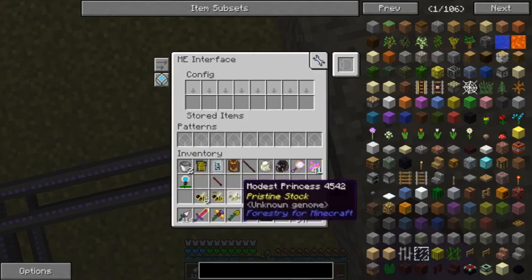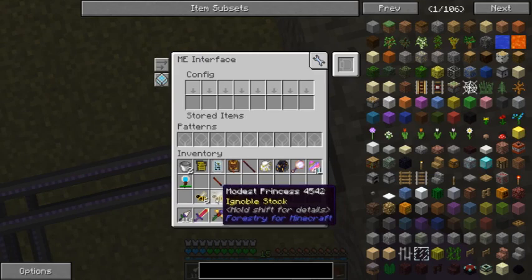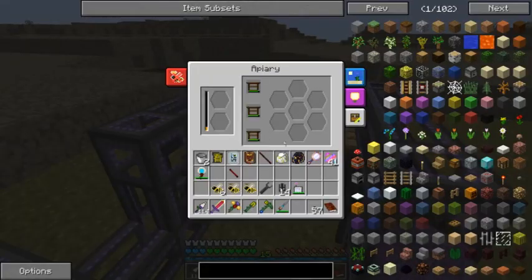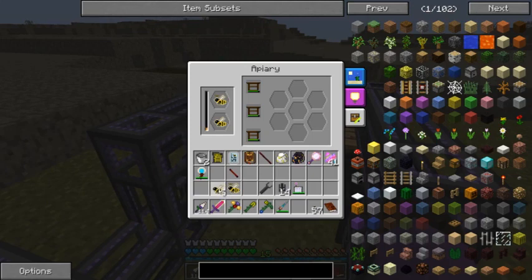I figured out why these two princesses would stack differently — because this one is pristine and this one is ignoble. This means that every generation she has a chance to just not generate a princess. So she is a temporary princess.